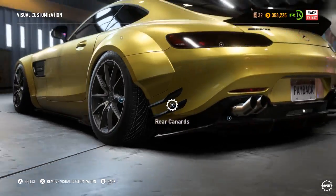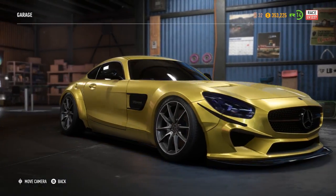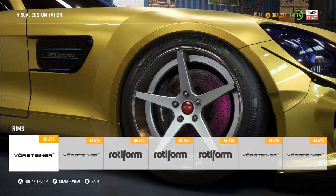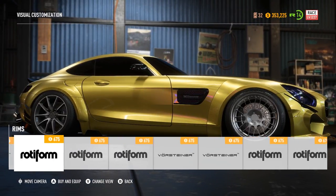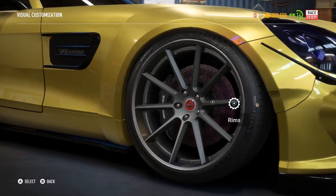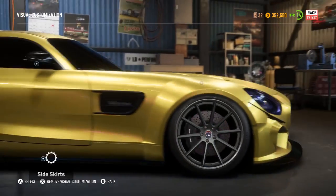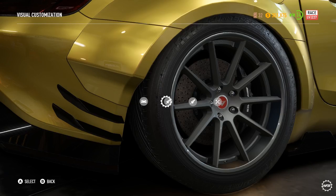Rear cameras we need to do — and there we go. Rims we need to do as well. That is looking a lot meaner, still looking real nice though. So we go back in there, do the front rims and the rear as well. Going to go for those ones. Can you change the size? What colour? We need to do callipers — you've got AMG callipers. I'll leave the AMG callipers on. Change the rim again — they look nice. Rim size.